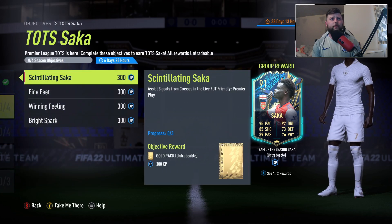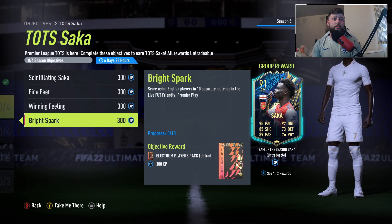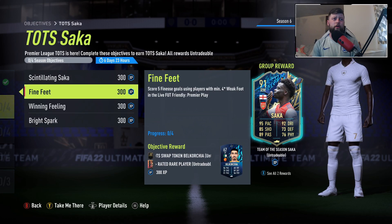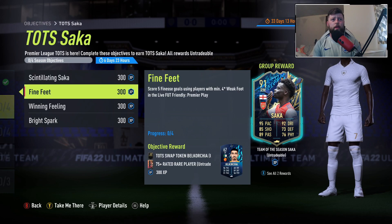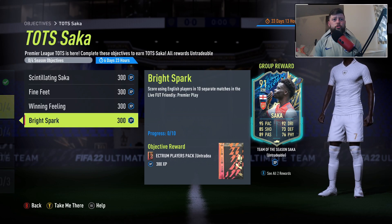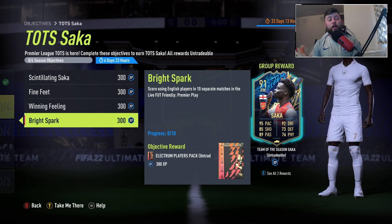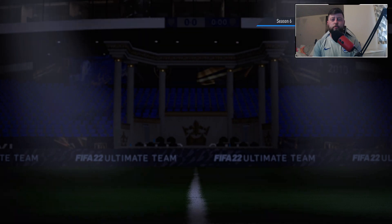So what do we have to do? We've got Premier Play and another Team of the Season token, so you definitely want to be doing both of these to get both tokens done. The objectives are: 4 Saka assists, 3 goals with crosses in live foot friendlies, Premier Play score 5 goals using a player with a minimum 4-star weak foot, win 4 matches, and score using English players in 10 separate matches — that one's going to be very interesting to see.